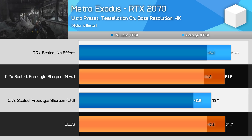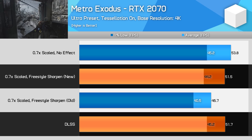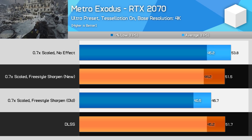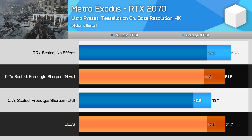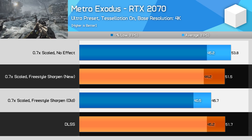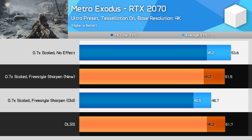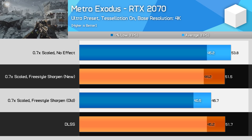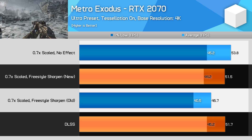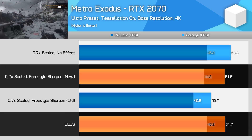With NVIDIA's previous freestyle filter, there was definitely a reason to use DLSS in a game like Metro Exodus — the visual quality was decent enough, and it didn't come with the performance impact of freestyle sharpening. The balance between visuals and performance sided with DLSS back then. But now, with the new freestyle filter performing equivalently to DLSS for what is — in my opinion — noticeably better visual quality, I don't see any reason to opt for DLSS as your performance-enhancing option.